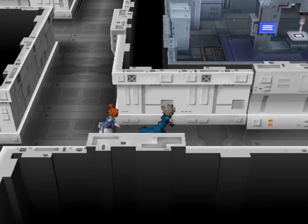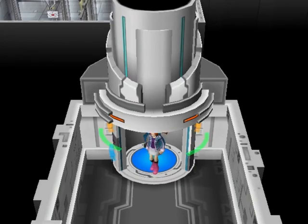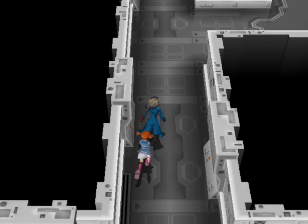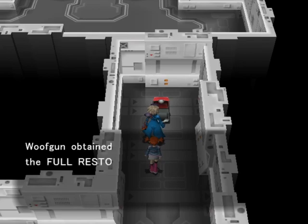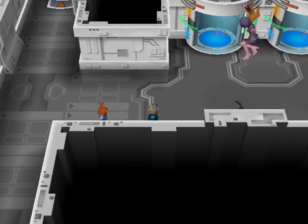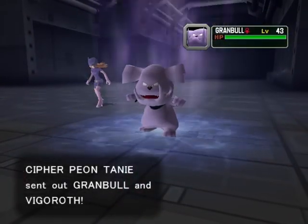I thought there was another area with places we could go, but I may just be mistaken. We saw it had an item there, I don't remember how to get there. We're up here already. Let's just look around some more. Can we trigger another battle? I need to find a systematic way of exploring this area. I'll take that, though. Now let's just keep our hand along the right wall. We're fighting Taney - that's almost a realistic name. Granbull and Vigoroth.